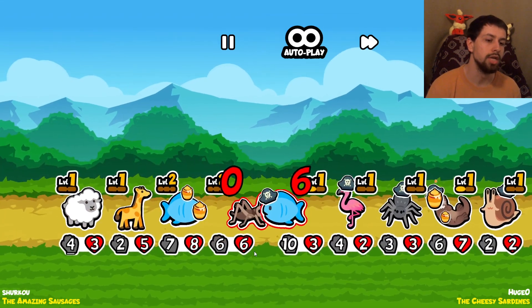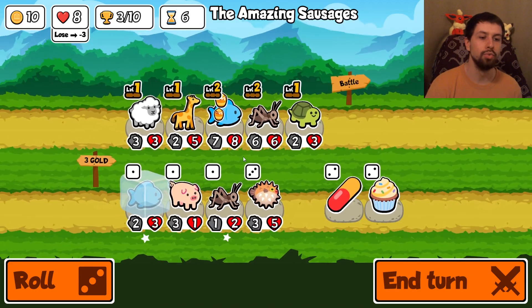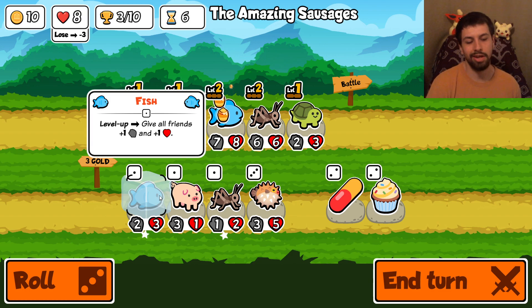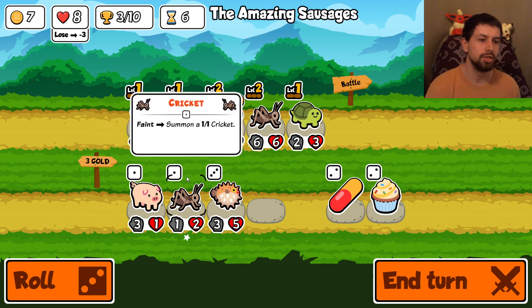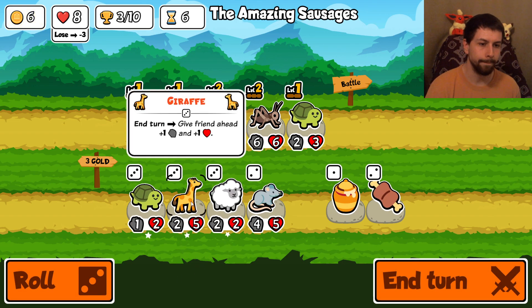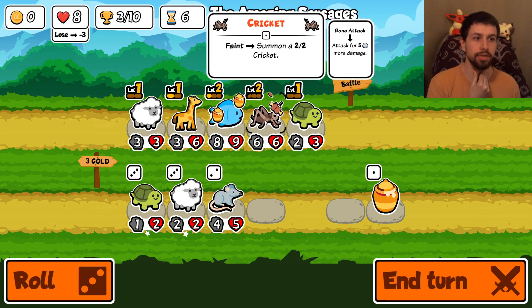The enemy's team looks pretty strong - he's not a real-time player but it is a real player who built this team. I got a little lucky there - we won. Now if we level this fish up, it gives plus two plus two to all friends. So if you can get a level three fish it's pretty good, but you really need to know when to give up. We put another unit and add a meat bone, which gives bonus five damage each time the unit attacks.